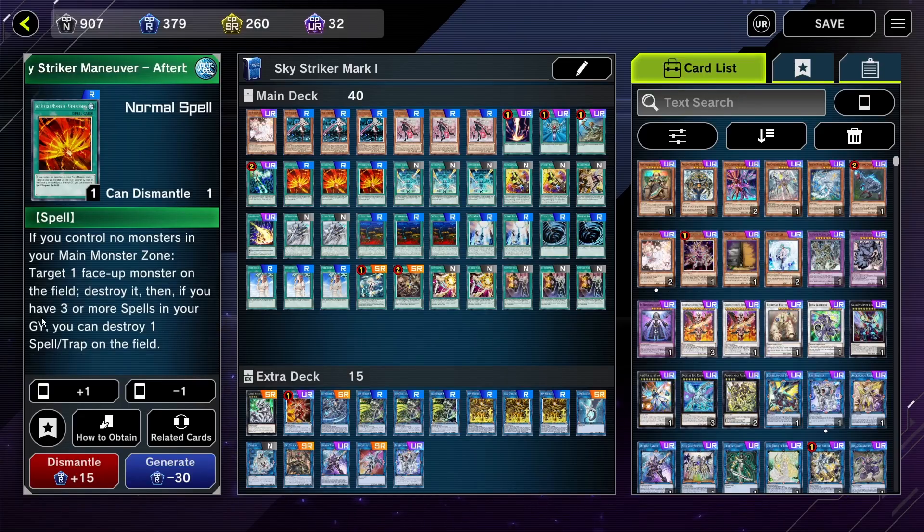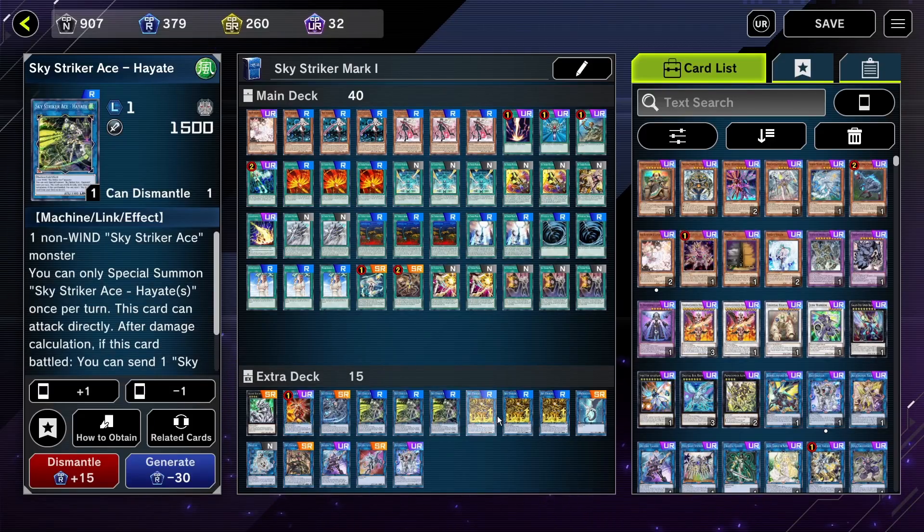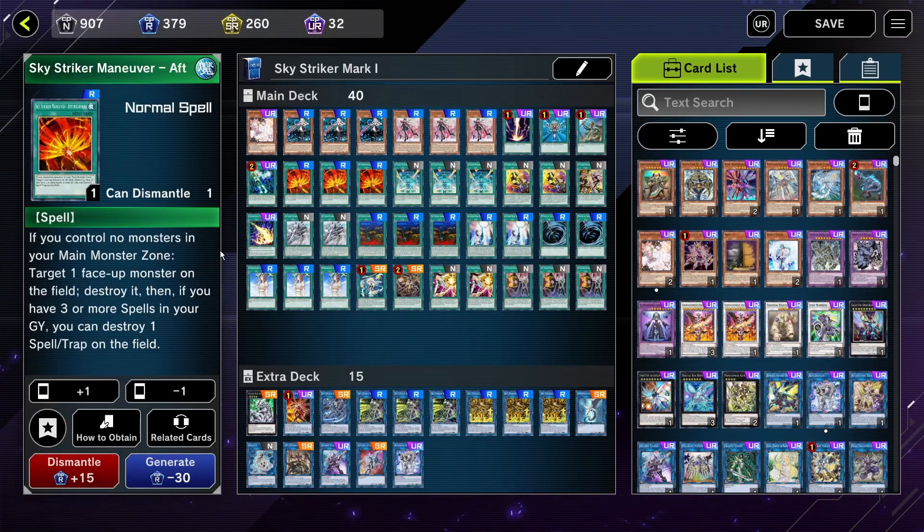Afterburners is a really good spell which destroys 1 monster on the field. I should probably talk about how the Skystarter spells work, because basically they both have two abilities. The first ability you can only activate if you control no monsters in your main monster zone. Skystarter usually does this by having only 1 monster on the field — the link monster, which will be in the extra monster zone. So that way you can activate these Skystarter spells.